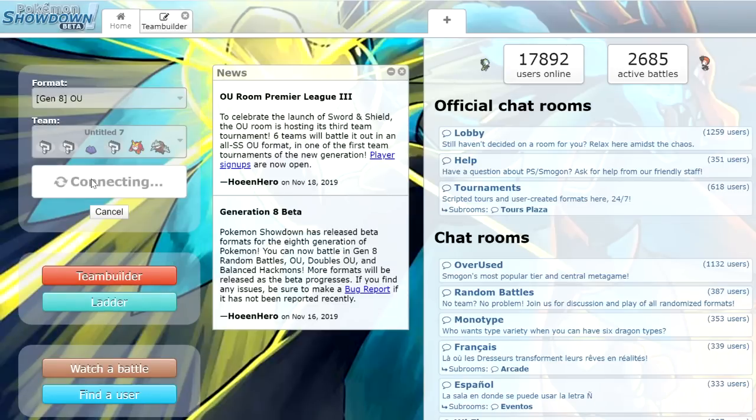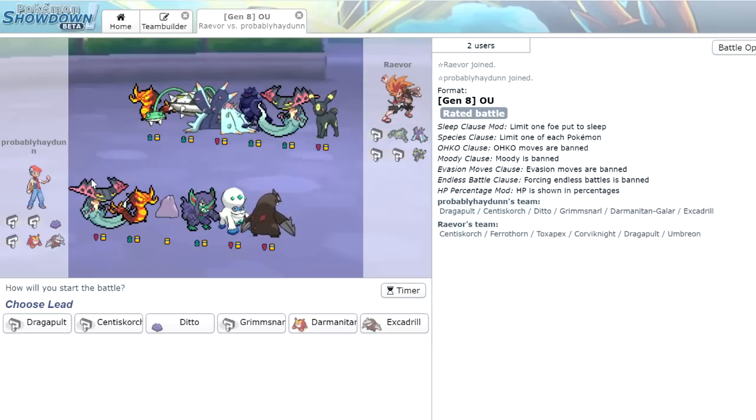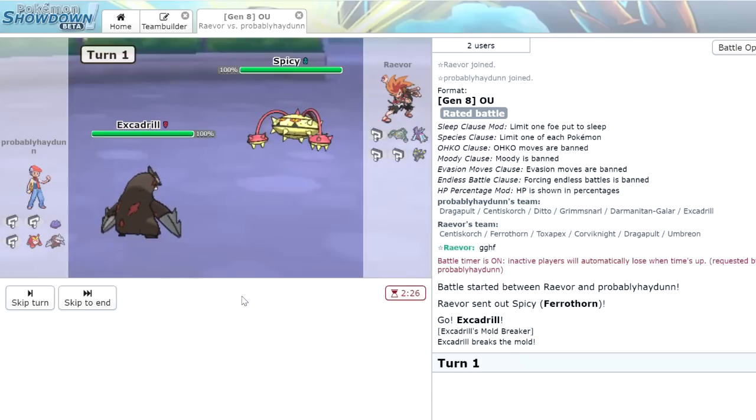The team seems to be working and we're climbing the ladder. This guy's got a Centiskorch of his own, plus Corviknight and Dragapult. The Umbreon is going to be a little bit of an issue. I think we want to continue to go Excadrill — it's going to be in our best interest to set up Stealth Rock. If that Centiskorch doesn't have boots on, it's going to have a bad time. He actually leads with a spicy Ferrothorn.